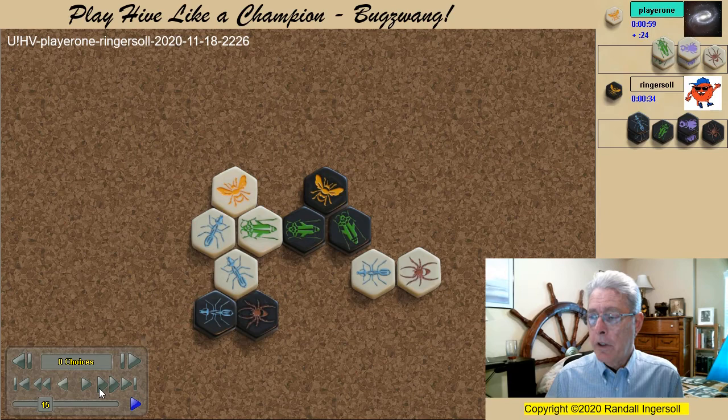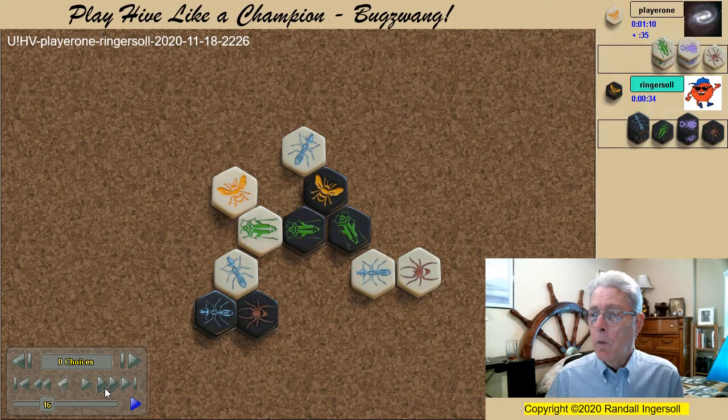After the spider moves, the white ant now is in danger of being pinned, so it moves and attacks. Now concerned about white getting a second defender, I do place an elbow pin on the white queen.